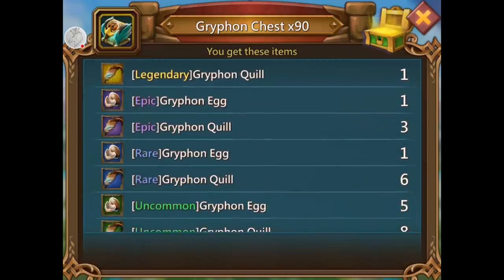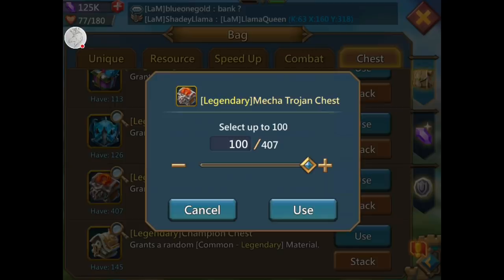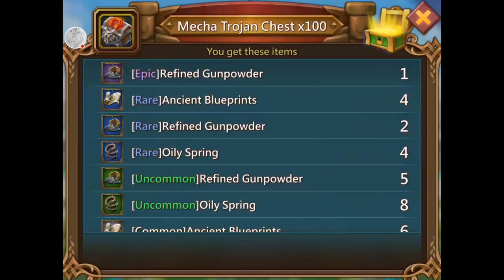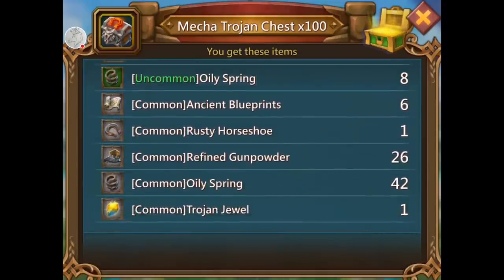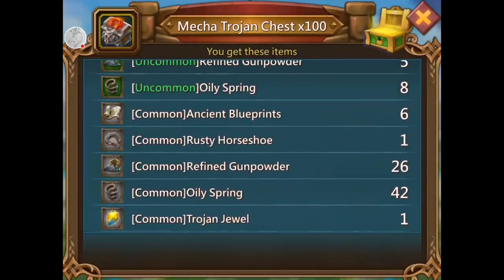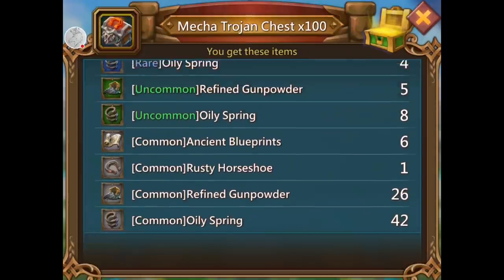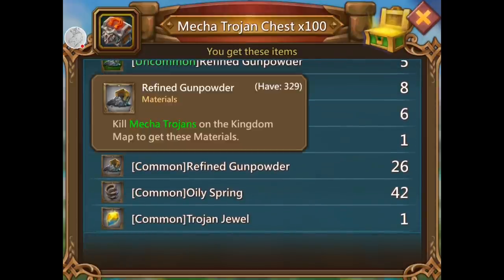Mecha Trojan, here we go — I need ancient blueprints and the gunpowder. Thank you, thank you. The more I look the better it gets. Six gray — not bad. How many do I have? 75. I was hoping I'd have like 180 like the other ones, but that's a good haul.